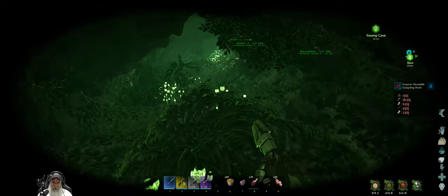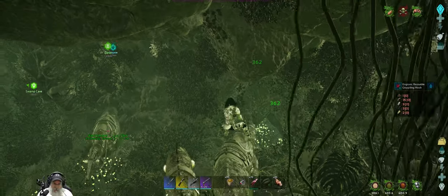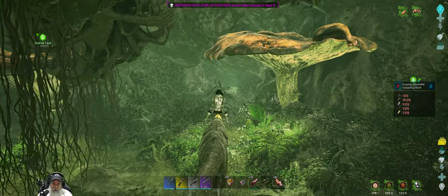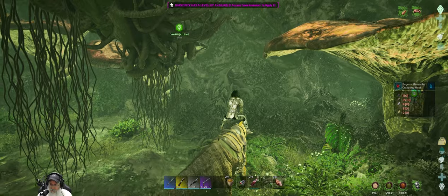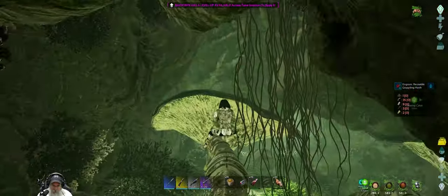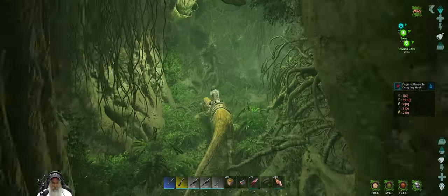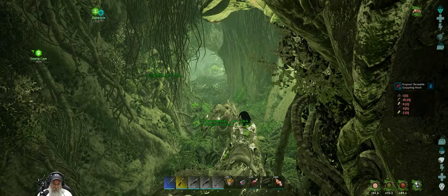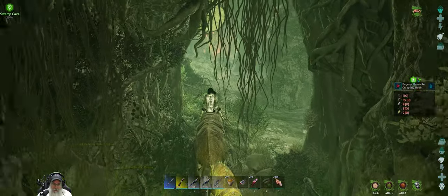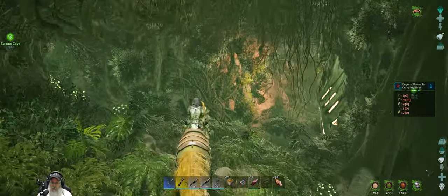Something just attacked me — I'm not even gonna turn around. Okay, now we can breathe just a little bit easier here. I think this is another crawl space that goes back out to the other room. What the hell — look at how I'm sitting on my guy. Let's just move back through here. Let's just see if we can get both of these dinos through without them getting stuck. So what we actually need to do is go this way.